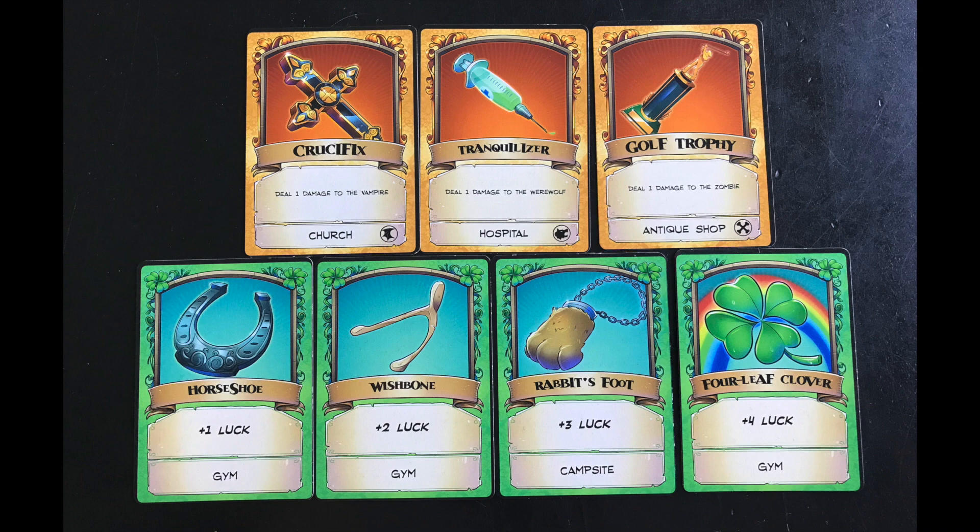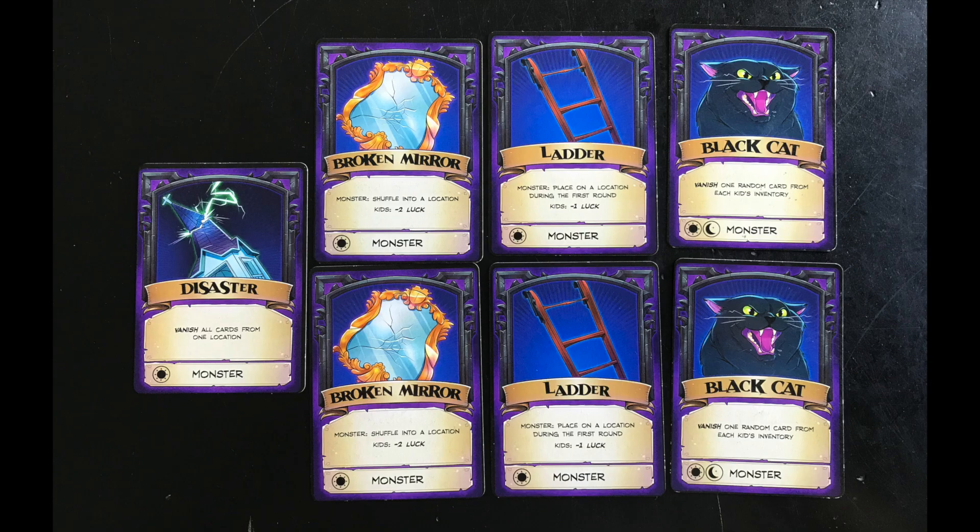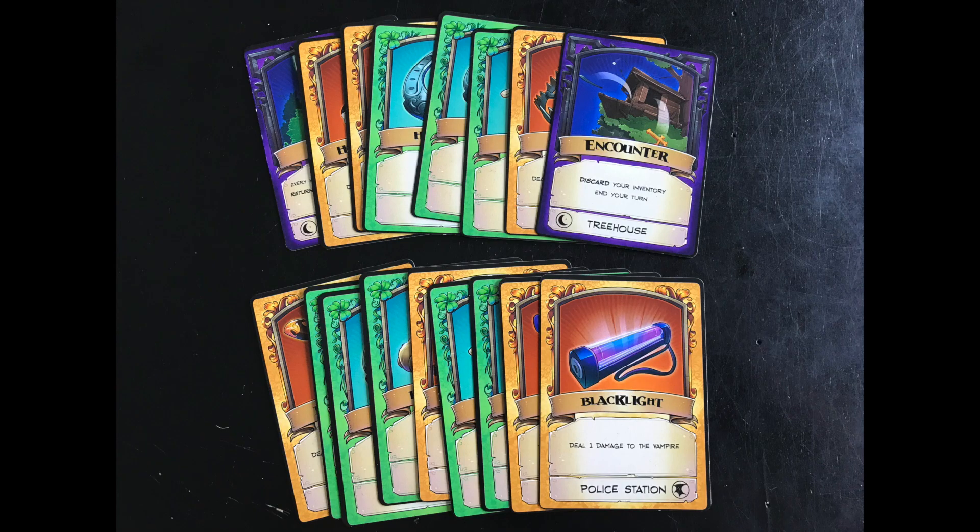Luck cards work against any monster and are spread through all the location decks. The monster has another trick — after all the kids have searched, they get to play one of these cards to make it harder for the kids. The deposit phase is next: the kids stash all of the goodies they found. Finally, all the players decide whether to keep searching or stop. There are six rounds during the day phase, after which — or if players decide to stop earlier — the night phase begins.